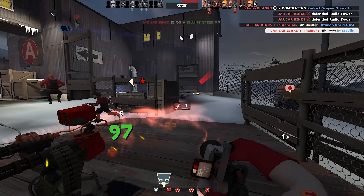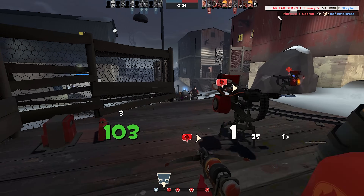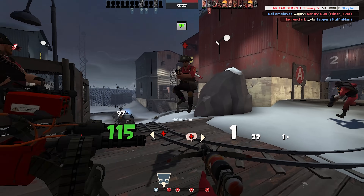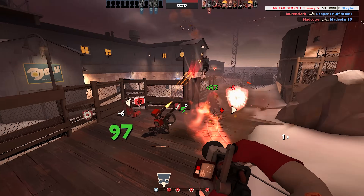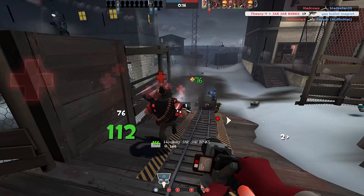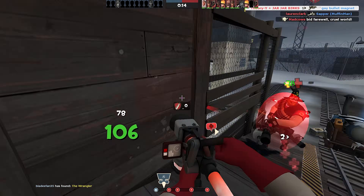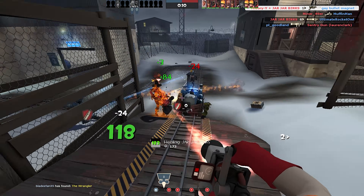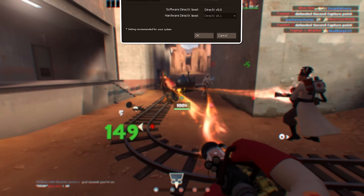Generally speaking, a higher sensitivity will help with movement and awareness because you can whip around the camera much faster. Lower sensitivity gives you more control over fine movements and helps with overall accuracy. For me, the perfect balance is doing most big movements with my arm then using my wrist for fine corrections. Medic does benefit from twitchier and quicker movements than some other classes, which is something to consider.